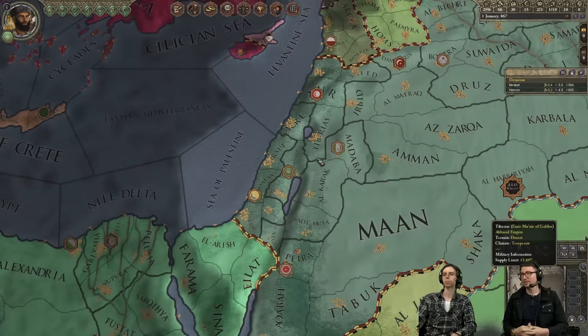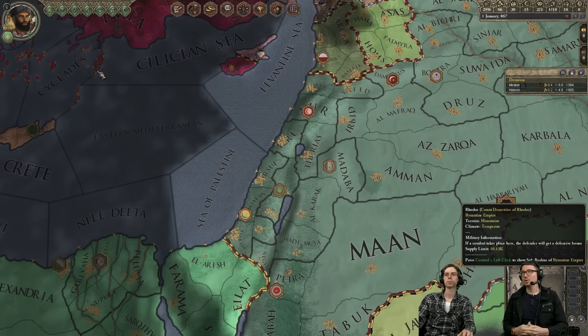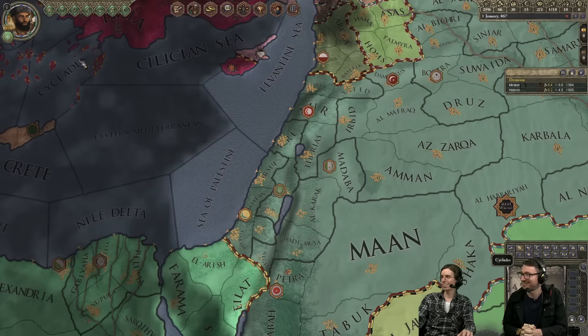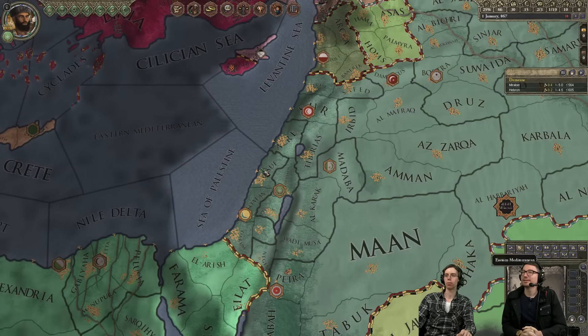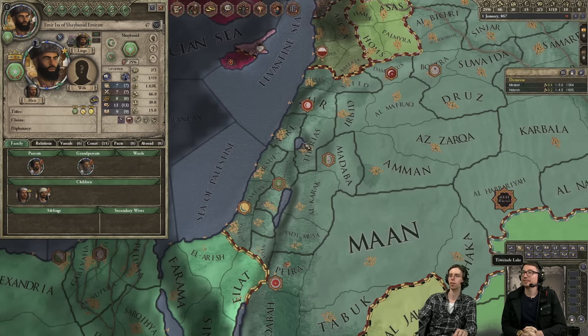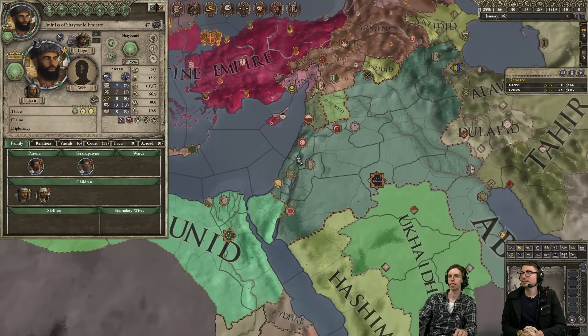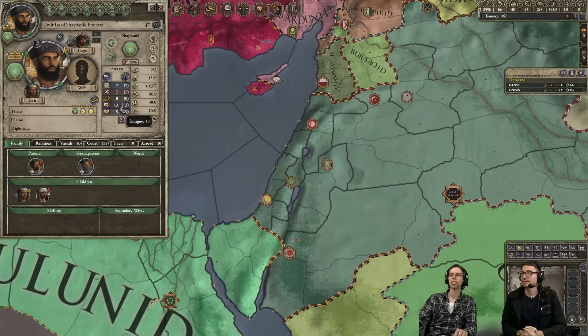There we go, welcome to the game. Let's not leave the tutorial on this time. So who are we? We need an expert. We are playing as Isa of Shabanid, and we are the Emir of Jerusalem in the year 867. He's got quite the intrigue, so maybe we should use that to our advantage — be some sneaky Steves and kill as many people as we can.